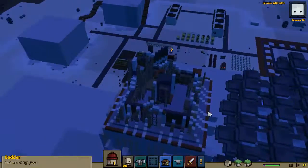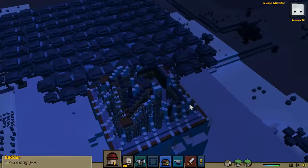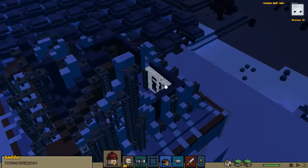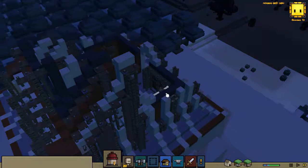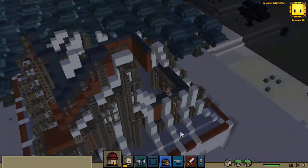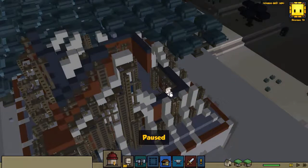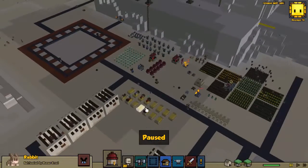Everybody's lying down for a good sleep. The tower is coming together nicely with the exception of a bunny rabbit stuck. Come on Dumar, get your bunny friend.